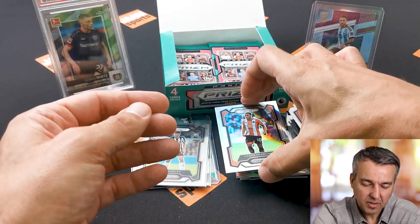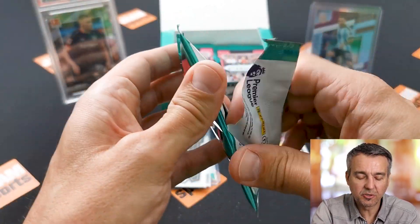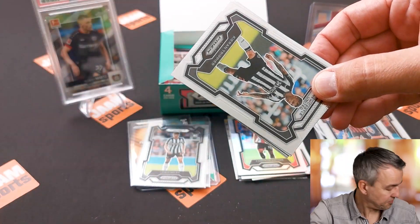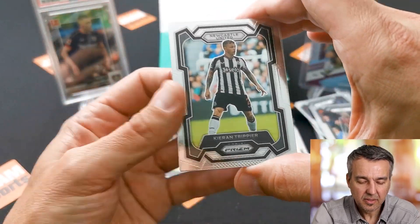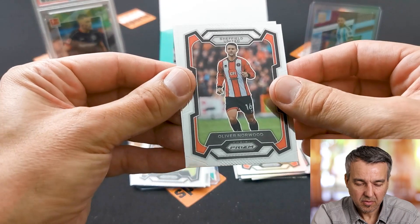It's a retail box and it contains four cards per pack and 24 packs per box. I paid about $100 for this box. It's guaranteed 10 parallels or inserts and five prisms and parallels, and there should be an auto in every second box, so let's hope this is the second box.